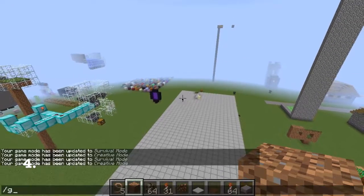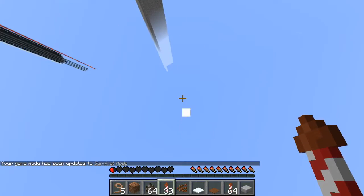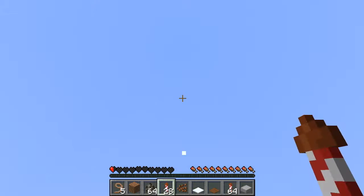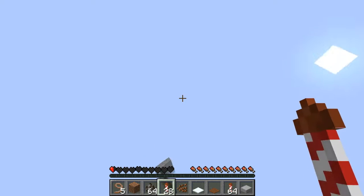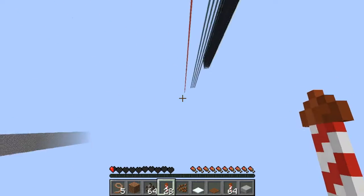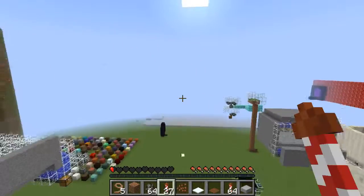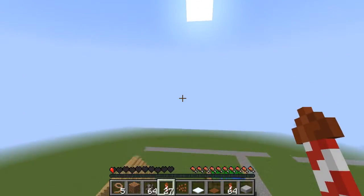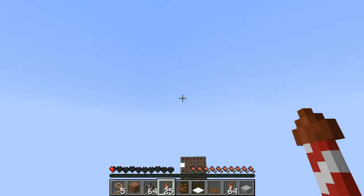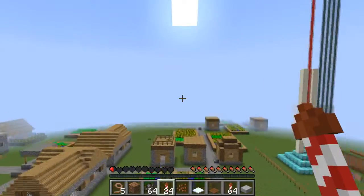Moving on, we have much faster transportation in survival, with very limited resources to boot. All you need is a few firework rockets and an elytra, which granted isn't very easy to obtain, but once you've got it the possibilities are pretty much endless. I've flown up very high with just a few rockets, and you can get around really fast with this thing — really fast. I can fly over the entire expanse of this creative world in just a few seconds.